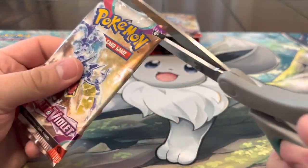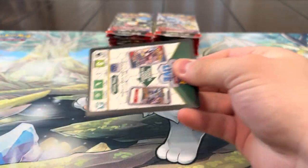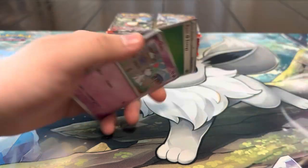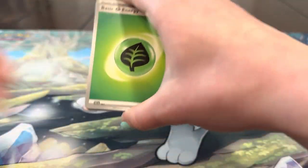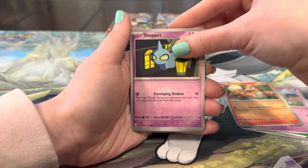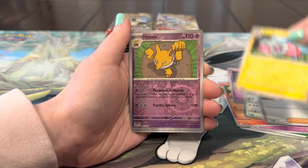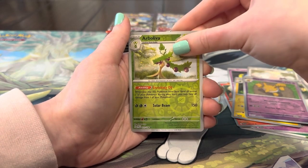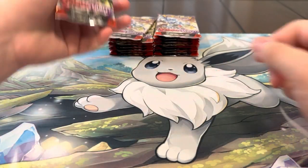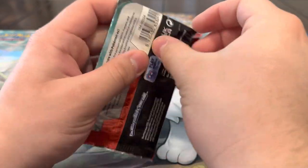Let's keep it going — Gyarados, let's get a Gyarados please! We got energy, Ralts, Greavard, Snubbull, Tepig, Tandemaus, Zangoose, Youngster, Flaaffy, Hypno, Dolliv. Nothing crazy, we're over four packs so far. Surprisingly I feel like it's gonna pick up soon though.